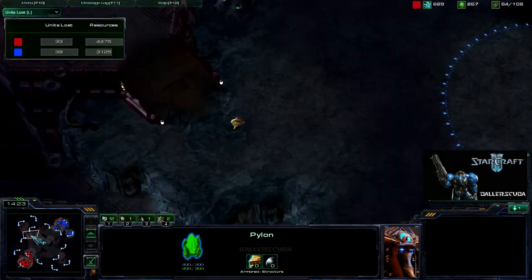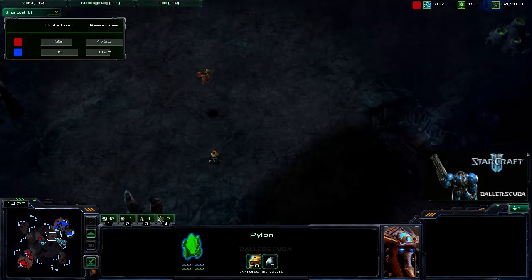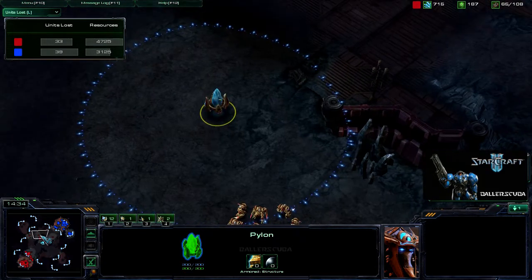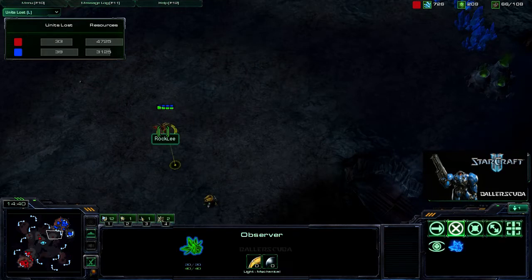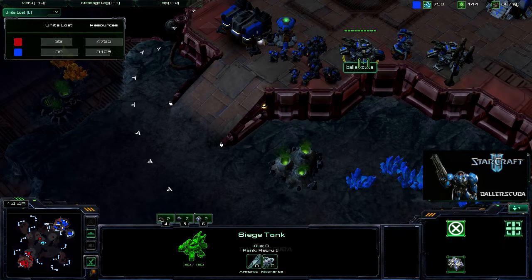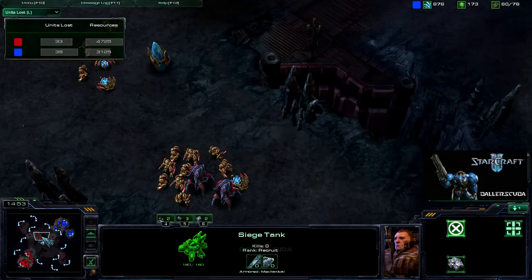Still using that proxy pylon — do I call it a proxy pylon or a macro pylon? That pylon right there in the middle of the map is what's keeping him in this game and keeping him on the offensive, because I haven't been able to take it down. He has map control. I am stuck inside my base with these siege tanks. I should be waiting for him to attack before I do anything else.